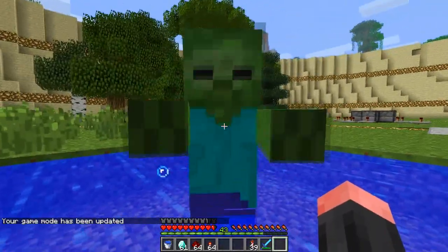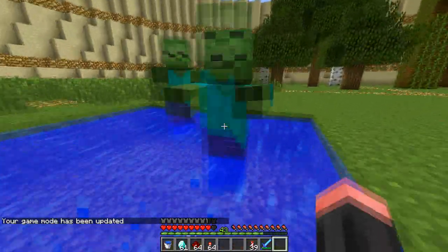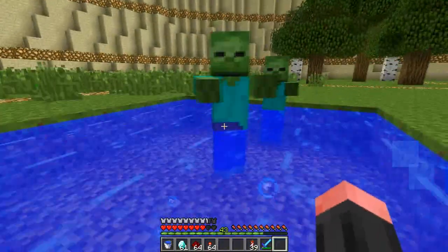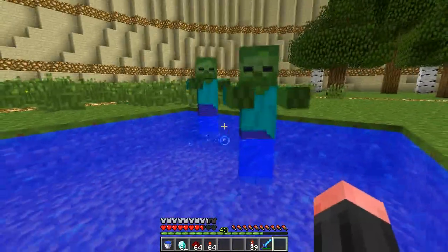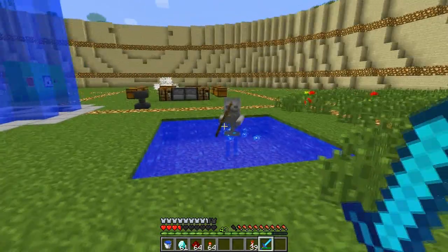As you can see, the zombie also takes damage — that is the point of the Thorns enchantment. Note that this does not apply to the skeleton, simply because he doesn't touch you.